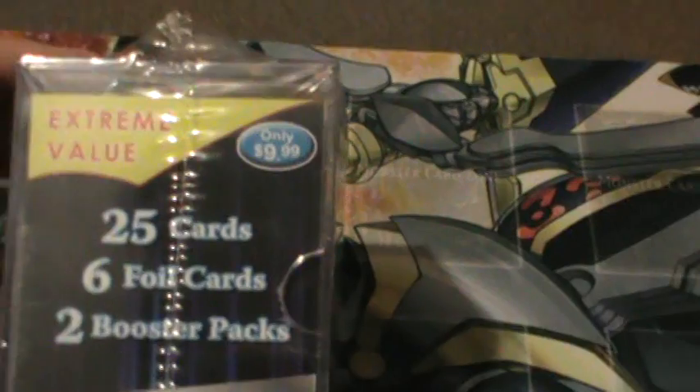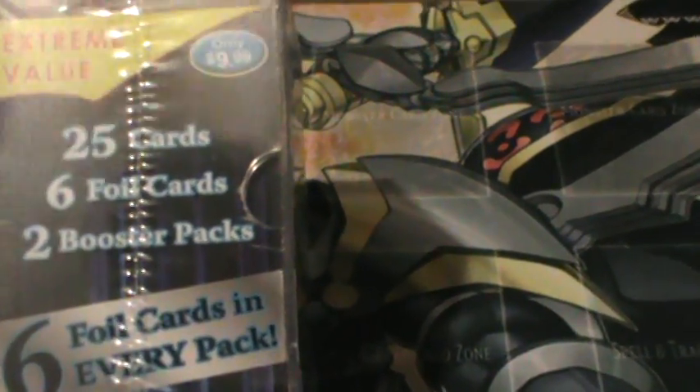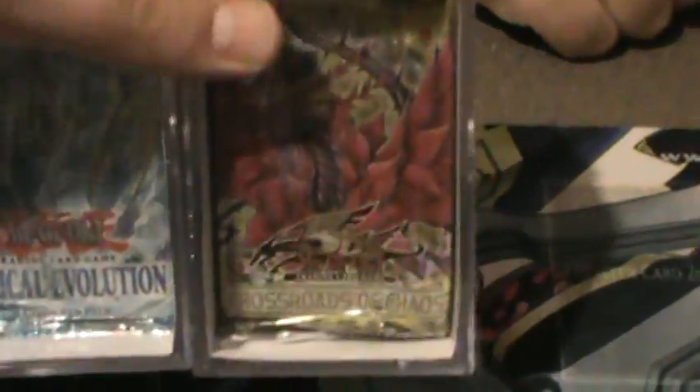Hey there YouTube, doing another one of these openings. My Target had the Extreme Value box — 25 cards, 6 foils, 2 booster packs, 6 foil cards in every pack. The box has a Cyber Dragon on the front. Looks pretty promising. I got three altogether, and I'm going to do them all in one opening. We're rolling.